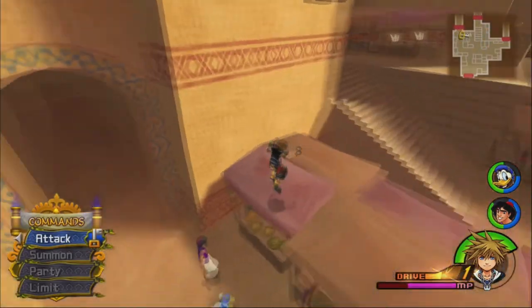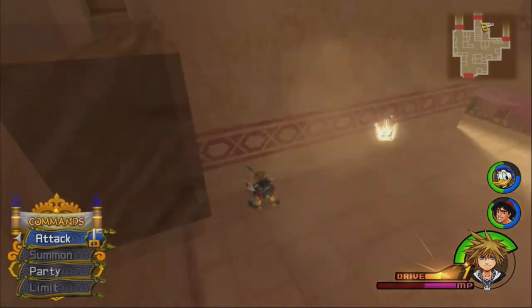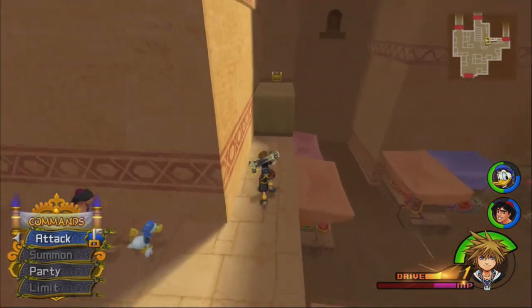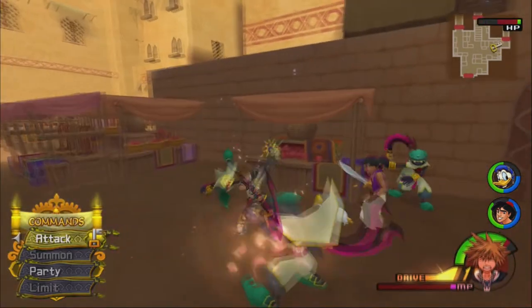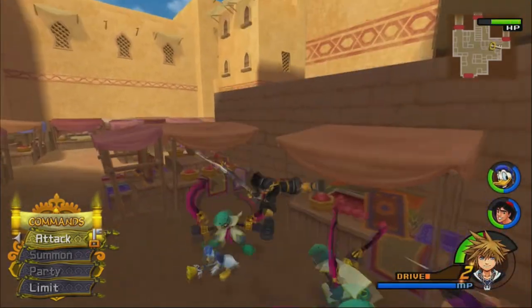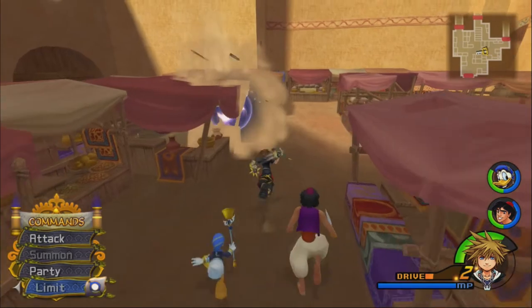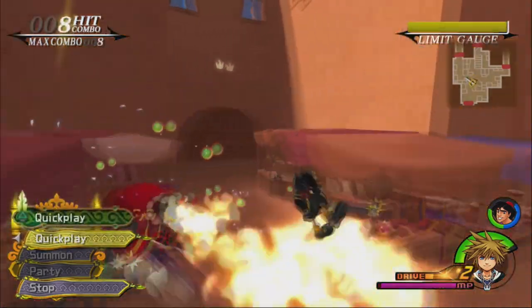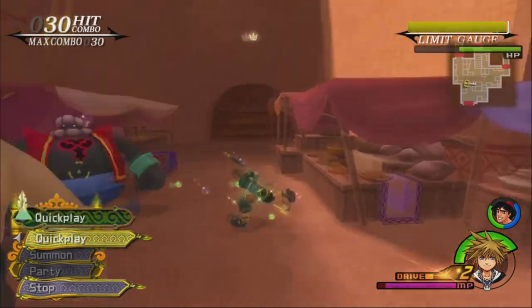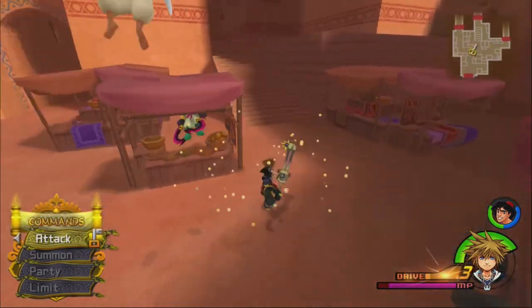Off to the Bazaar — there's lots of stuff hidden there. We find a puzzle piece and a Mithril Gem. A Power Stone drops — the Bandits drop Power Stones. There's also a large enemy that drops a ton of Drive Orbs, so if you want to level up your Drive Gauge, use Aladdin's special movement in this area.